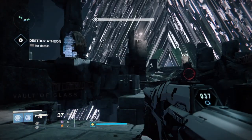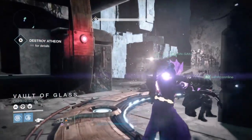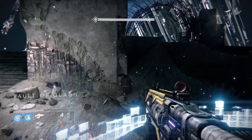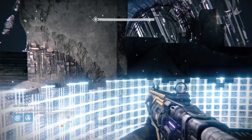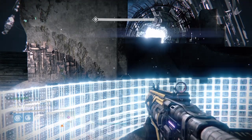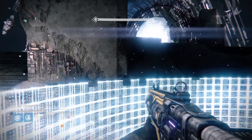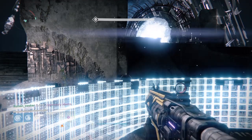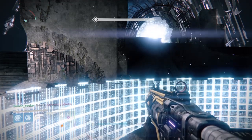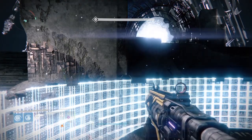As soon as you kill your oracle, get out of the portal because the people on the outside need to come in. On the outside, you're going to have one person holding open the portal until you see the first person get out. If you're the first person out of the portal, you're going to want to hold the portal open for everyone else. On your way out, be careful — there are going to be supplicants and they will blow you up. This will happen very frequently.